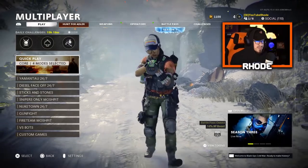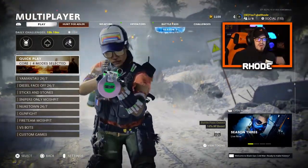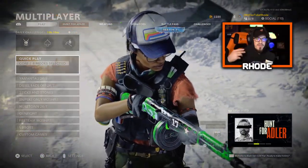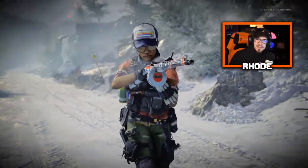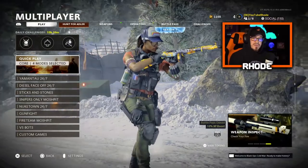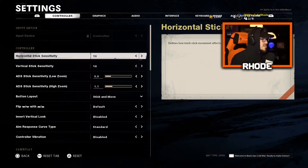I don't play a lot of competitive at all, so I know things could change in that scene, but I play public matches. I like to rush, I like to snap on people — all that good stuff. So let's take a look at these settings and you guys can take whatever you'd like and implement it into yours. Just let me know what you guys find helpful.